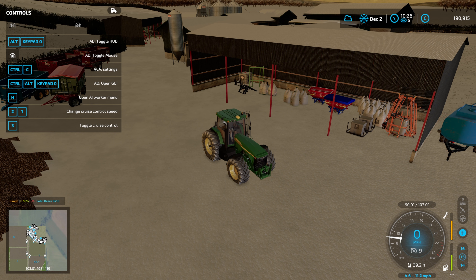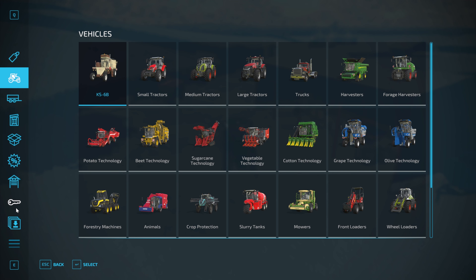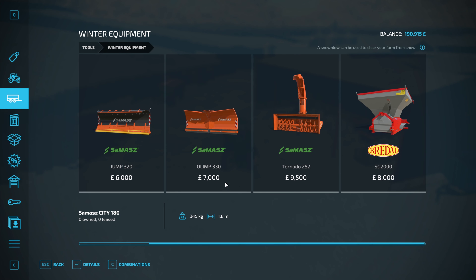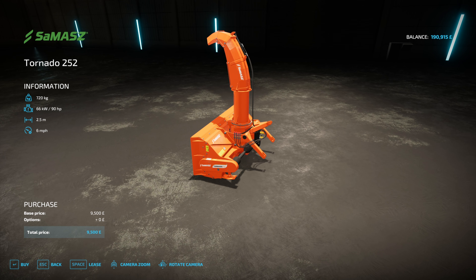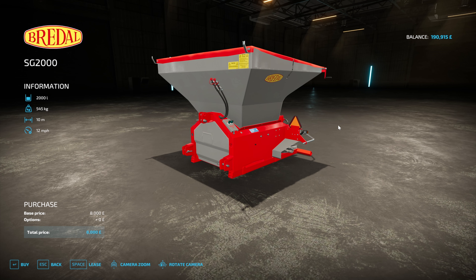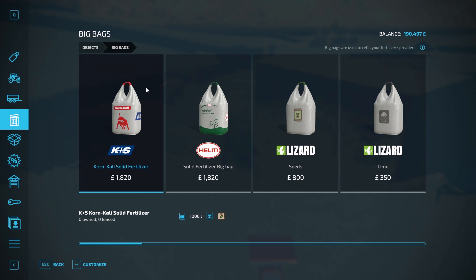We also have a load of milk to sell. The first thing we're going to do is release the salt spreader. I've placed down the store deliveries point, and the store is going to deliver it to us. We have this Bredeohl, and the 10-meter working width is probably going to cover quite a lot of the yard. I'm going to lease it. This might be fun to play with. I think it's the first time I've done salt spreading in FS22.